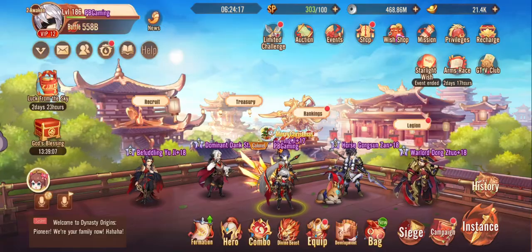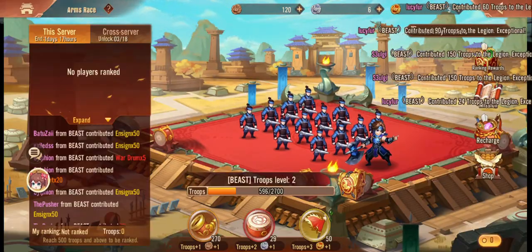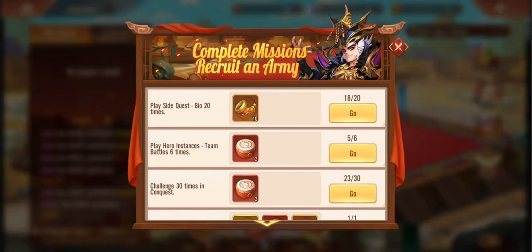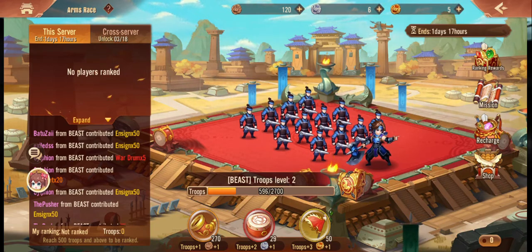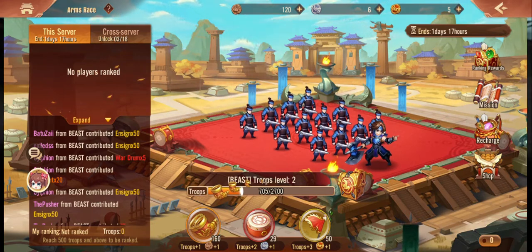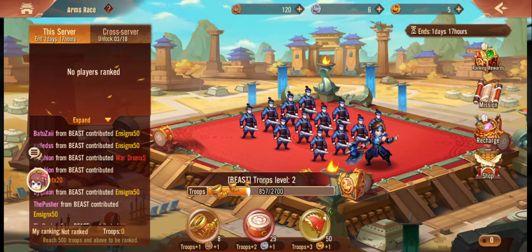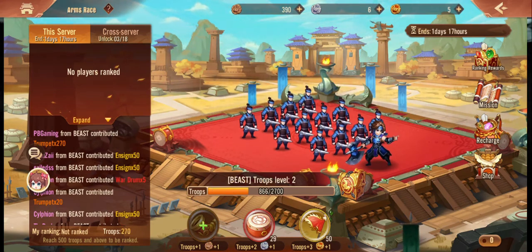We can't really talk about it without talking about it in conjunction with Arms Race itself. If you are at 588 troops and you get there before the other guy that gets 588 troops — just a round number — you win. It is all about who gets there first. It doesn't really matter about any of the other stuff.